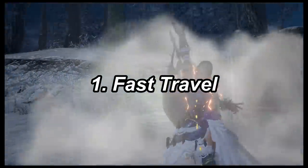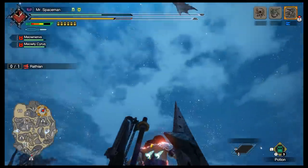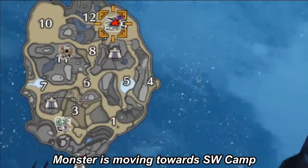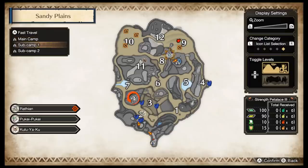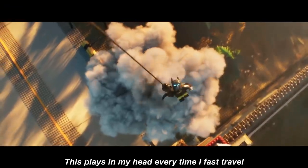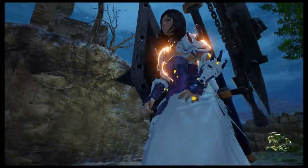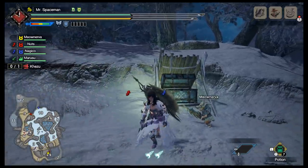First off: fast travel. If a monster runs away and the dog players chase after it, look at your map. If the monster moves closer to a sub camp than you are to the monster, then press the minus button to pull up the map, then fast travel your way out of there. But what are these sub camps? I only have the main camp where you start.